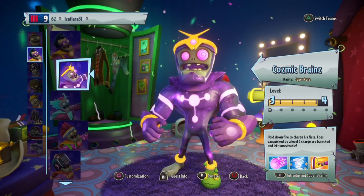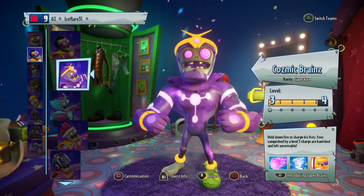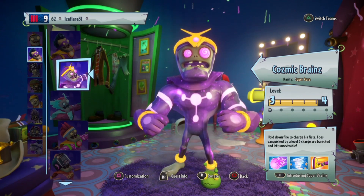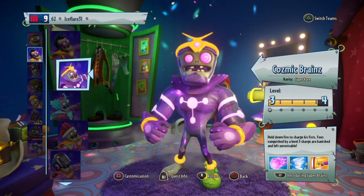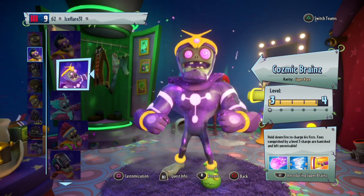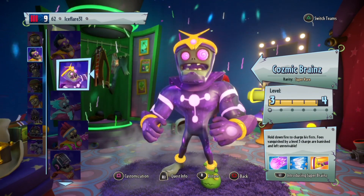Cosmic Brains has a unique ability where you can charge up his fists and then release it, and the longer you charge it, the more damage it deals. Also, with a max charge, you have a chance to basically just insta-kill an enemy, and they are unrevivable, so nobody can revive them. It's pretty neat.